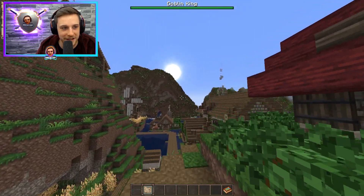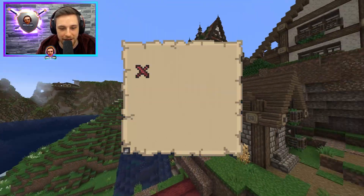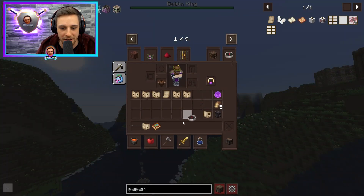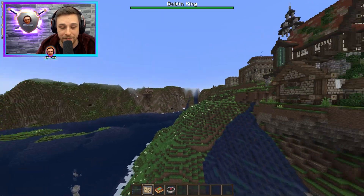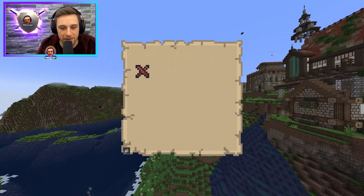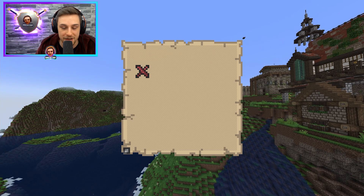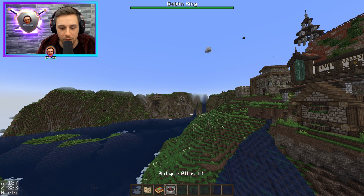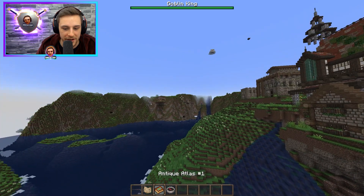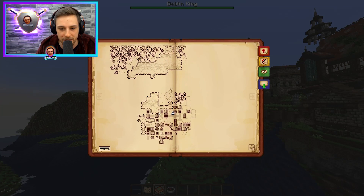This is a different pillager camp. If you want to find it, you can use your compass or your atlas — similar to my video about how to find your first village. Right now I'm in the bottom left corner of this map, so I need to go northeast — up and to the right. I can use my compass to make sure I'm pointing northeast, or I can use my antique atlas, because the antique atlas is oriented the same way.